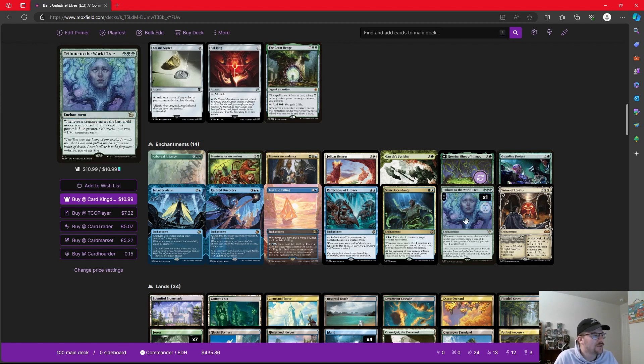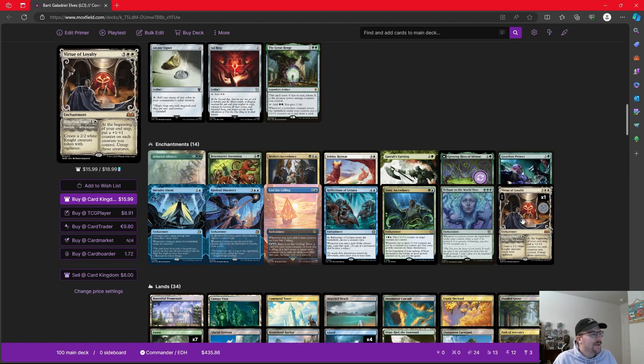Galadriel putting a +1/+1 counter on everything once per turn, along with these other counter effects, means we should be able to set Simic Ascendancy up pretty quickly as a backup win condition. Tribute to the World Tree from March of the Machine makes a ton of sense — whenever a creature comes in, if its power is three or greater, we draw a card; otherwise we put two +1/+1 counters on them. This will grow all our elves, especially tokens coming in as 1/1s, turning them into 3/3s with counters. And Virtue of Loyalty, one of the pricier enchantments: at the beginning of our end step, we put a +1/+1 counter on each creature we control, untap them, and we can make a token on the adventure half.